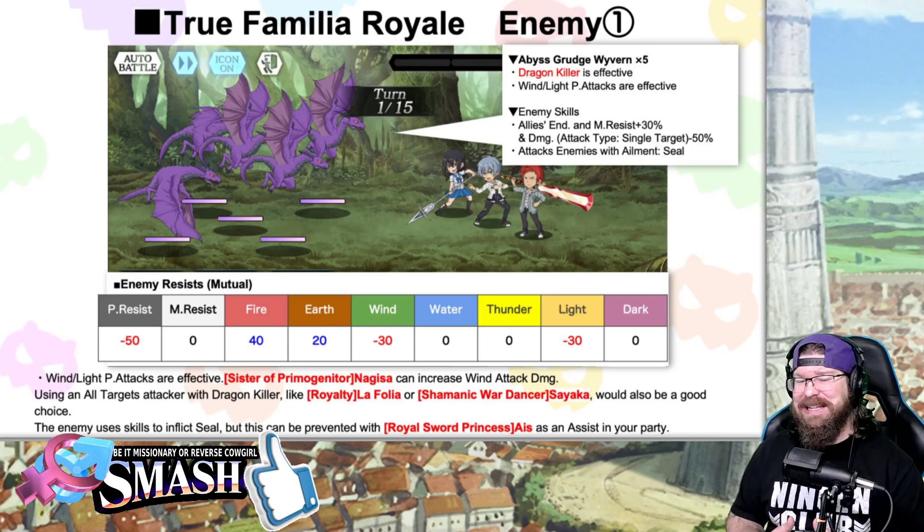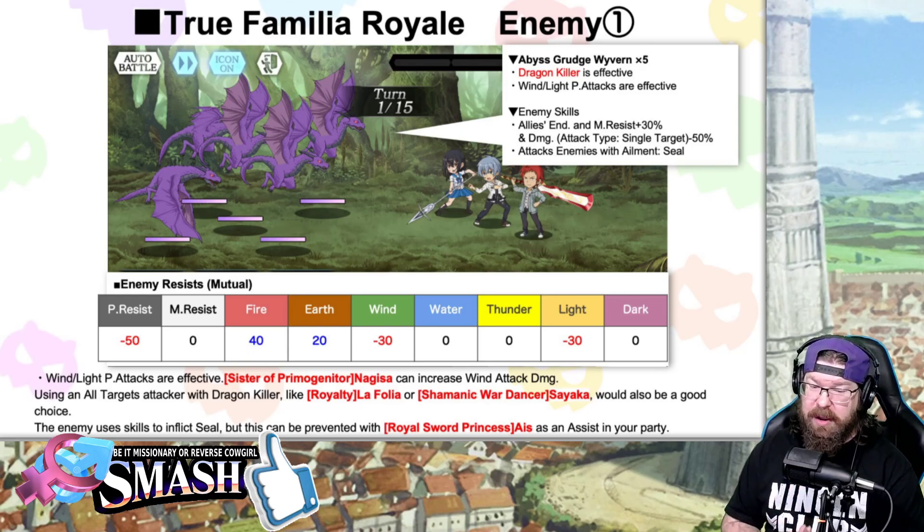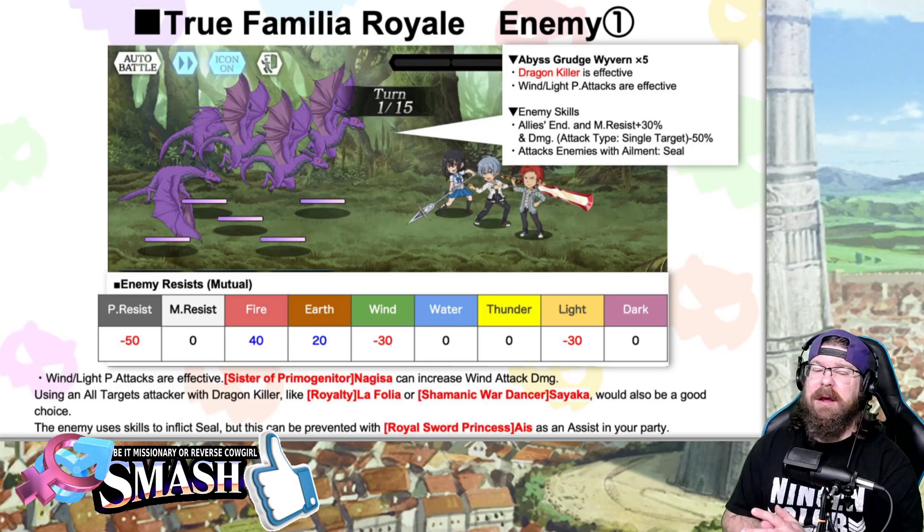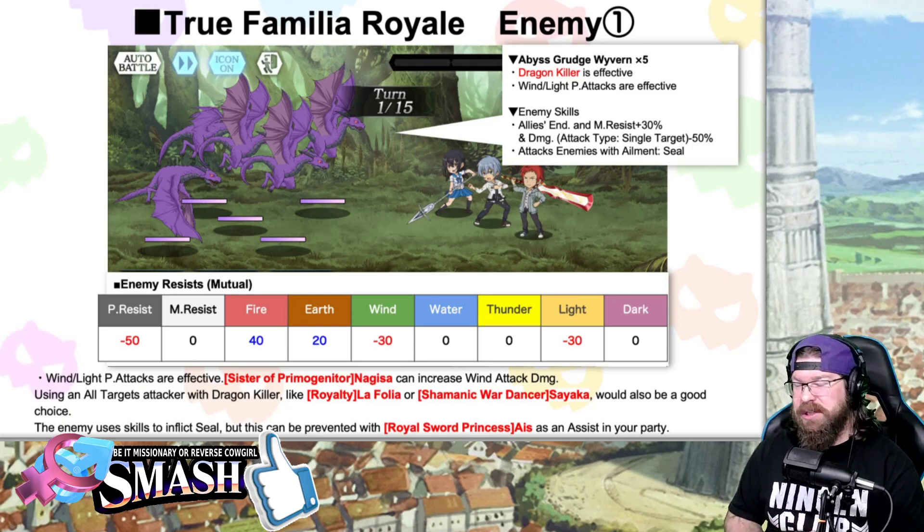That said, we have a better unit for that. Using an all-target attacker with Dragon Killer, like Lofolia or Sayaka, would also be a good choice. My Sayaka isn't maxed, so I'm going to be using someone else — we'll go into that here in a minute. The enemy uses skills to inflict Seal, but this can be preventative with Royal Sword Princess Eyes in your party.